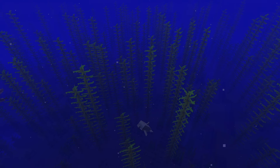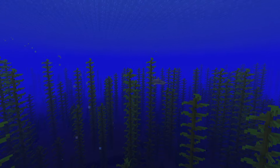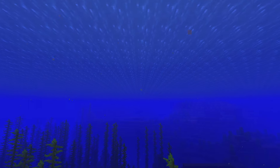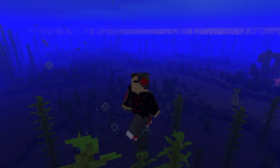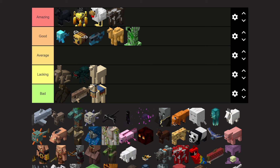Dolphins are a unique aquatic mob that isn't meant for food, but rather helps the player travel the ocean much easier. Whenever you swim near a dolphin, you get the Dolphin's Grace buff, which lets you move significantly faster in the water. But be careful — if you attack them, they will attack you back and they do a lot of damage. Still giving dolphins a solid good tier.